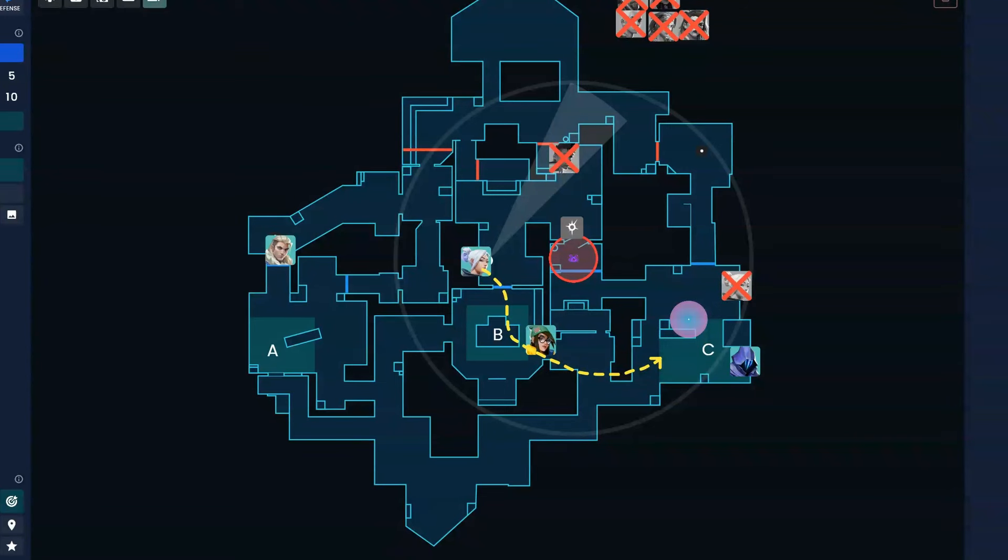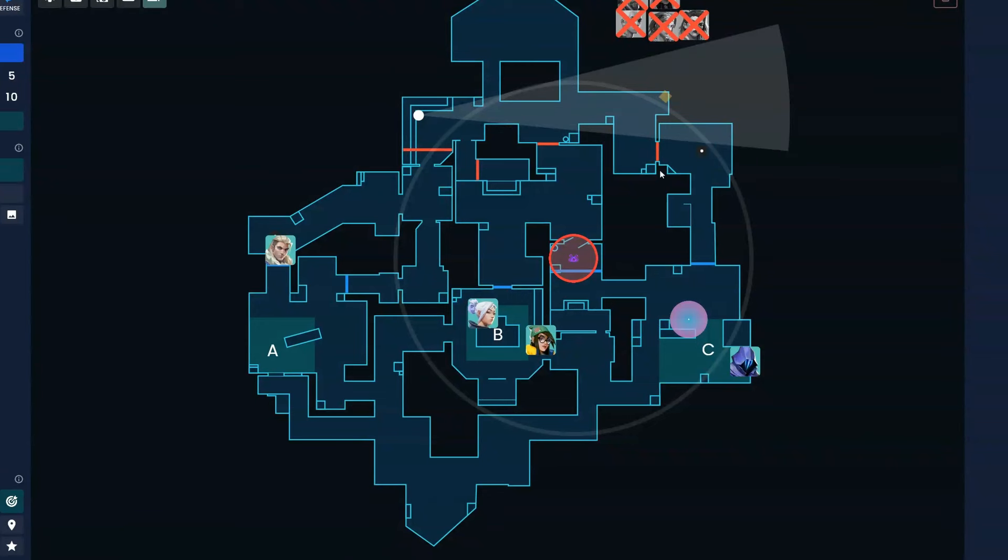Those are the typical defense default positions. How do you think through lurks? Say Sova takes control of A lobby, pings a recon bolt — nobody's there. Is he trying to take control of this lane to fight rotates, or should he be rotating back with the team? What is the thought process when you're defending a site, no one shows, and you feel like you need to be doing something?